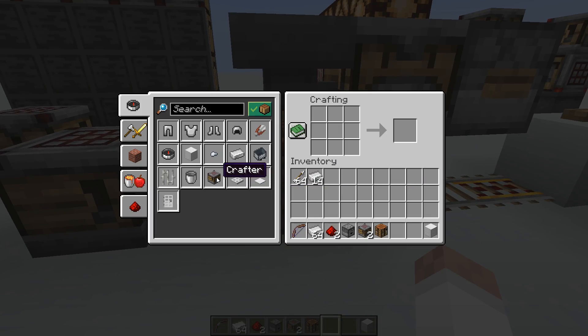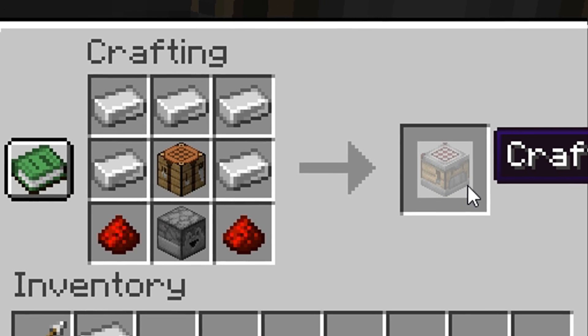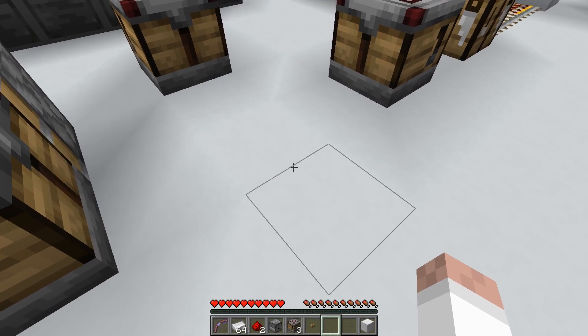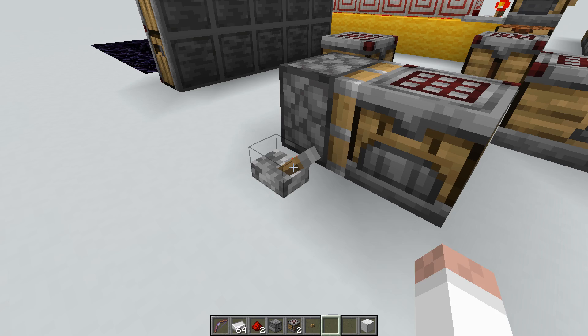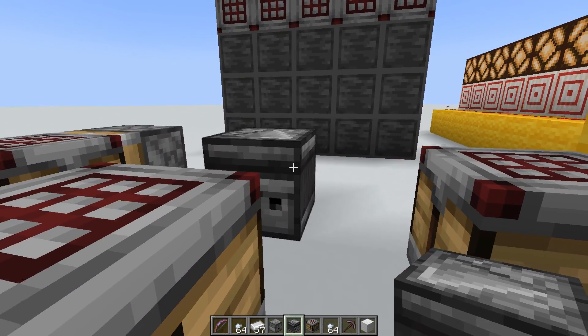You can craft the crafter using a crafting table — using iron ingots, redstone, a dropper, and a crafting table. You can mine a crafter using your hands, but a pickaxe is faster. It drops itself when it explodes and you can't move it with a piston. And the sound implementation of this block is just amazing.